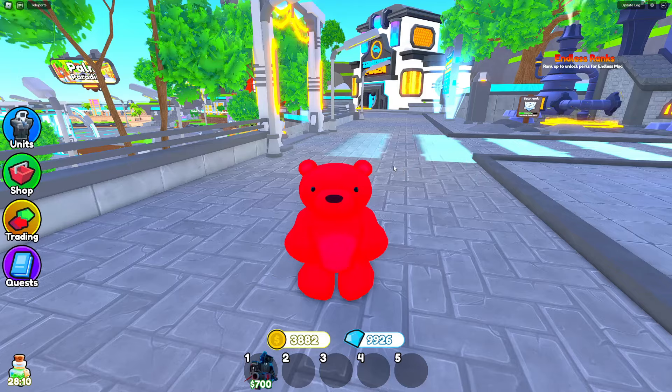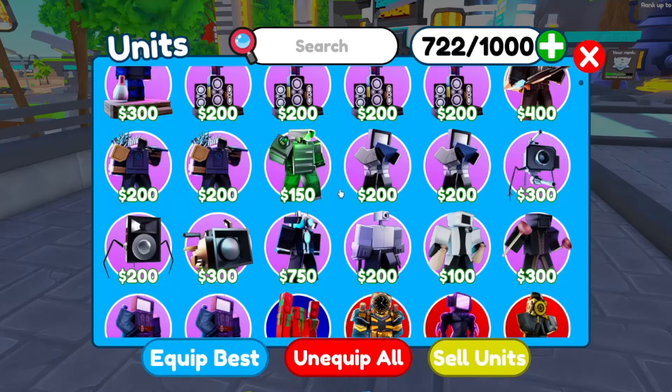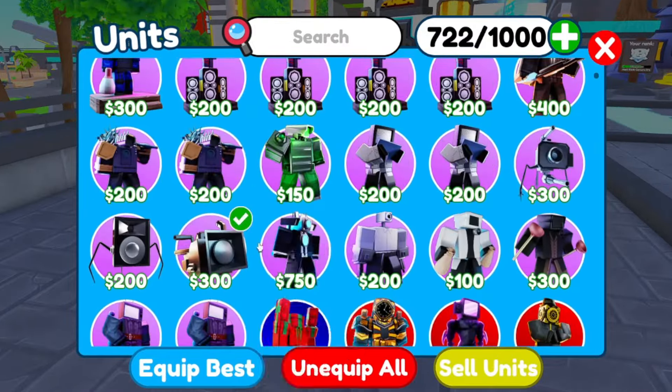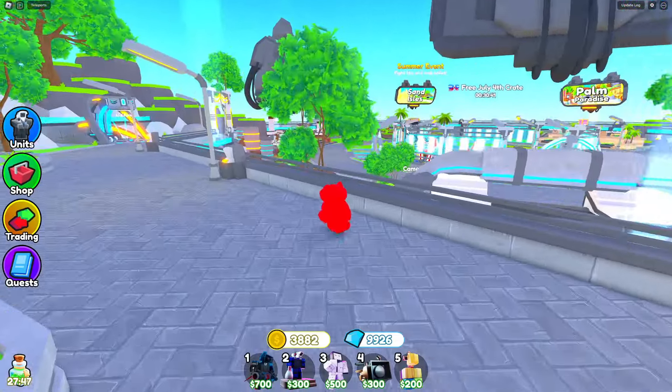This is gonna be a decently long video, not gonna lie. We're going to use the 80,000 DPS one to start off. Let's get an announcer, then a Mewing TV Man, then a camera repair drone, then a Santa - boom, absolutely easy. Oh, summer event - I see it, I'm gonna go run and get it.